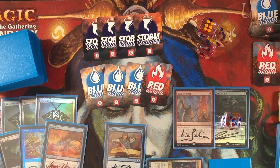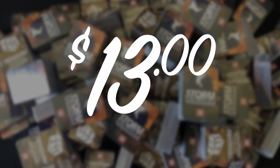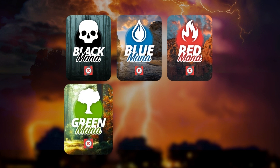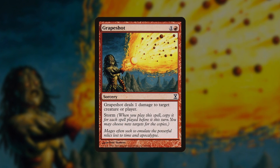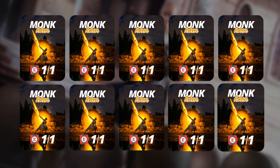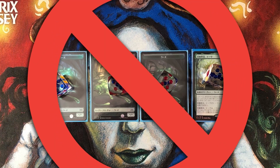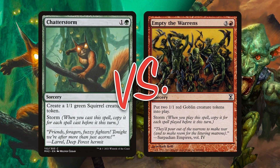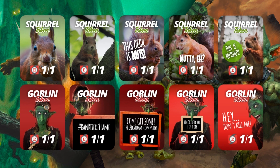Playing your favorite combo deck in paper just got so much easier with The Epic Storm mini token pack, available at theepicstorm.com for $13. It includes 64 double-sided mini tokens — that's 128 tokens total — including 10 black, 10 blue, 10 red, 5 green, 5 white, 3 colorless, and 20 storm counters so you can count all the way up to 20 for Grapeshot. It also includes a Galvanic Relay exile indicator, four treasure tokens, and Slime-Time Live Progenitor Ooze tokens with power-toughness already built in. Squirrels versus Goblins — Chatterstorm versus Empty the Warrens — you'll need those 20 squirrel and 20 goblin tokens.